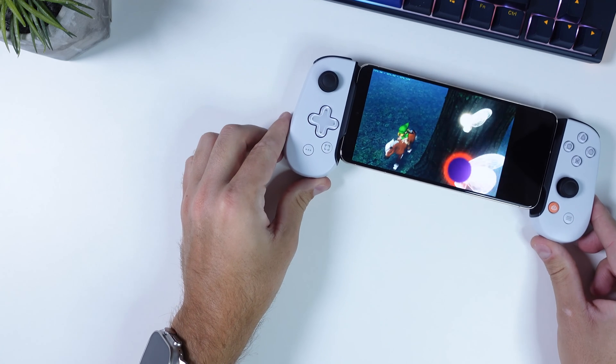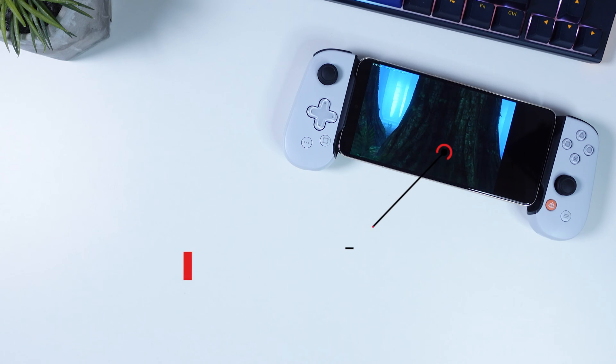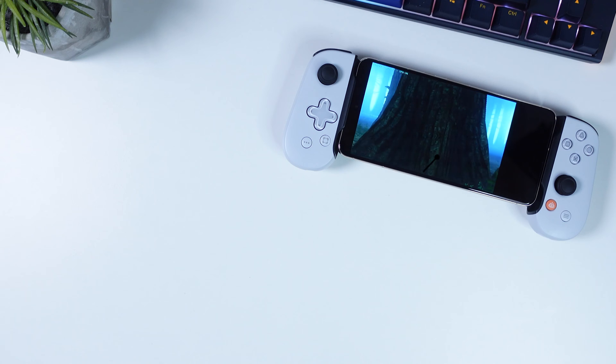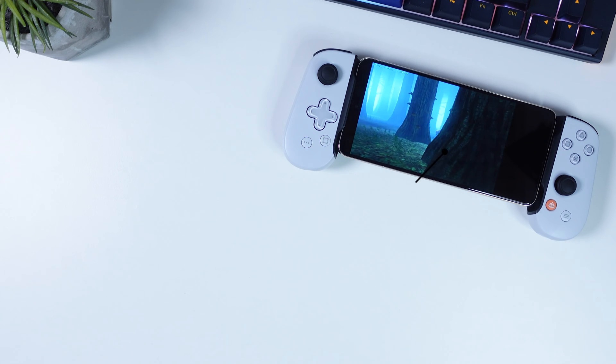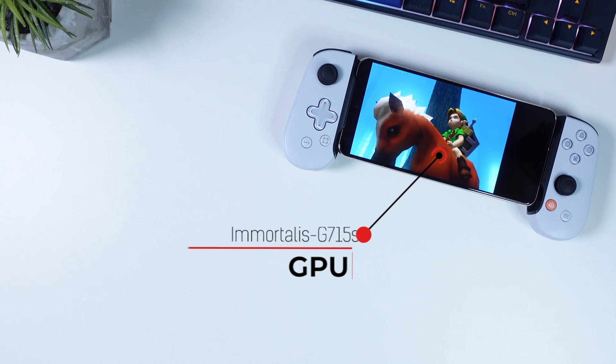Before we check out the actual gaming on this device, let's delve into some specs so we have something to compare to last year's model. For CPU, the Pixel 8 Pro has Google's new Tensor G3 chip, which is a nona-core, meaning that it has 9 cores this time around. It also has an Immortalis G715S GPU and 12GB of RAM.